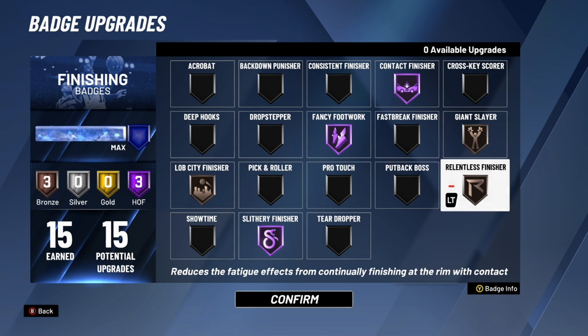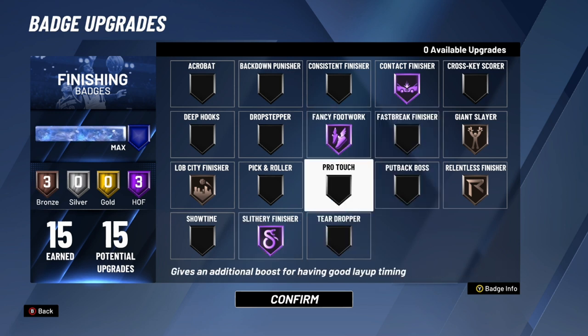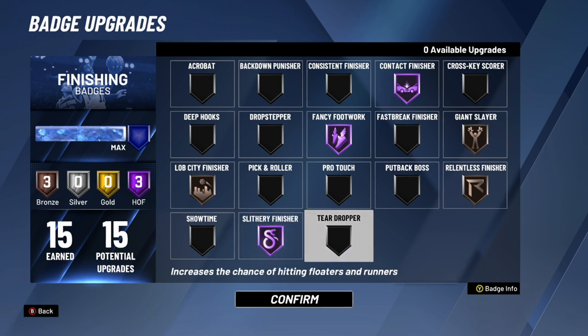I use Relentless Finisher on bronze because I prioritize my Hall of Fame badges, but it's still really good if you can get it on. Showtime — same as Fast Break Finisher — I cannot name one person that uses it, don't bother. Slippery Finisher I have on Hall of Fame; even if you're not a slashing guard, this badge is important. When you're driving and taking a layup, it gives animations that avoid and dodge defenders. Teardropper is the last finishing badge and honestly, who is really taking teardroppers in 2K? Nobody. That's it for finishing badges.